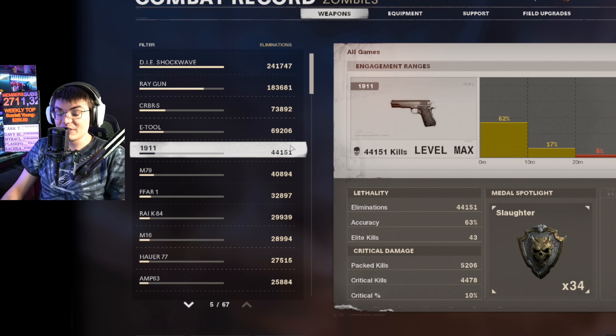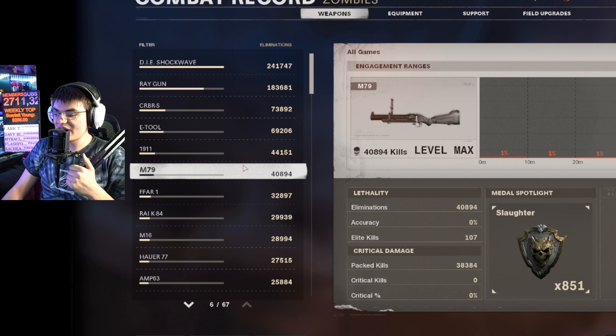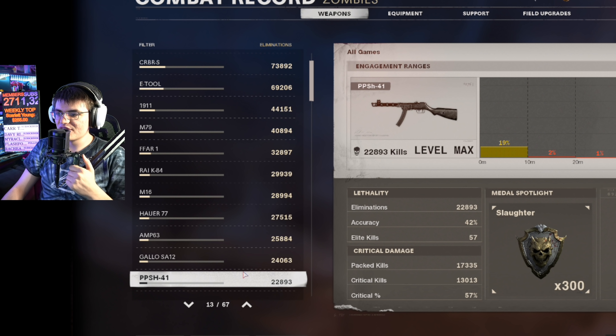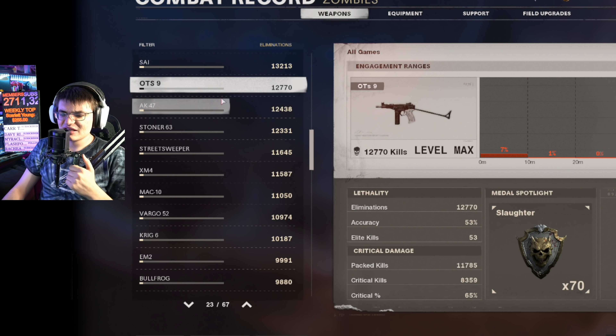After the e-tool is the M1911, but I don't actually have that many intentional kills with it - any elemental pop kill defaults to an M1911 kill in the game's tracking, so most of those are probably elemental pops. Then we have the Thumper, which I've gotten most eliminations with very recently since PhD Flopper was added - this thing is like a pseudo ray gun. Then it's the FFAR, which in my opinion is the best full-auto weapon. Then the Ray-K, M16, Hauer, AMP, Gallo, PPSH, MG, Groza, and Diamatti.